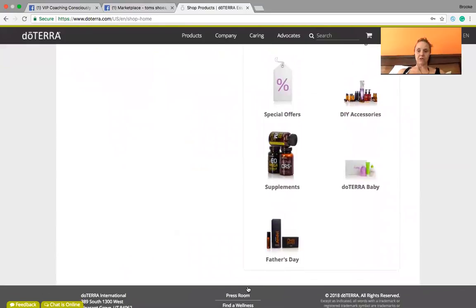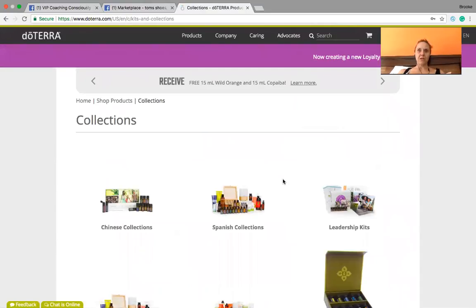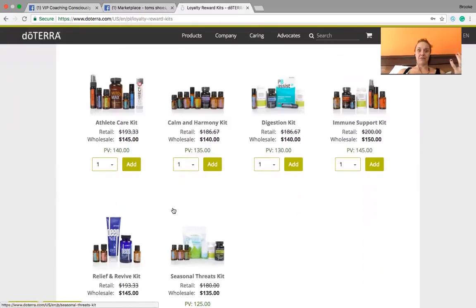Another thing I wanted to show you is the collections. These are great collections for keeping things simple — if you have digestive issues, or you're an athlete and just want to keep something in your cart at all times. doTERRA has put these collections together for ease and convenience, and when you buy them in collections you're saving an additional five to ten dollars.